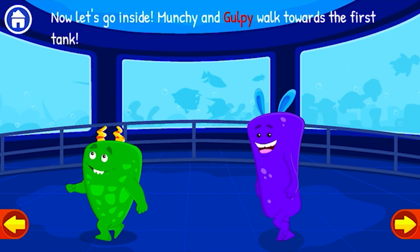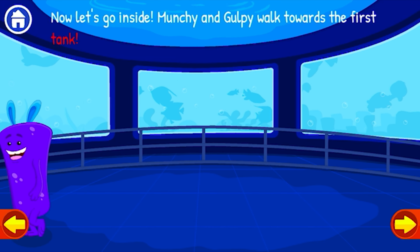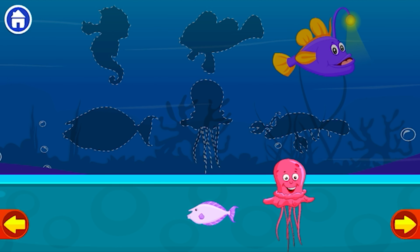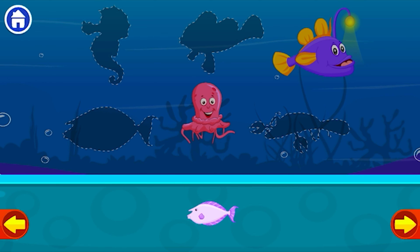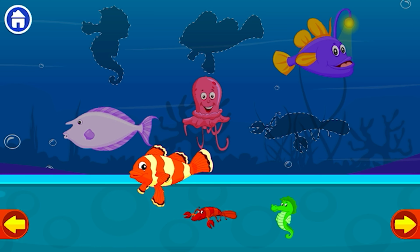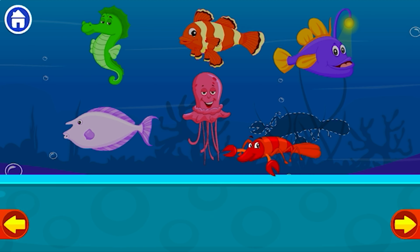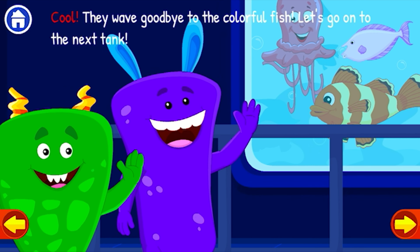Munchy and Gulpie walk towards the first tank. Match the shadows to reveal the fish: Angler fish, Jelly fish, Unicorn fish, Clown fish, Seahorse, Lobster. Cool!